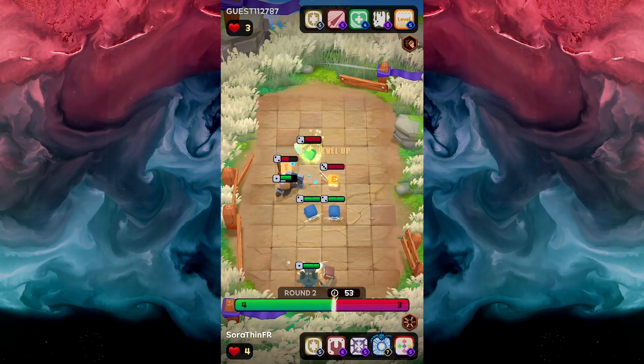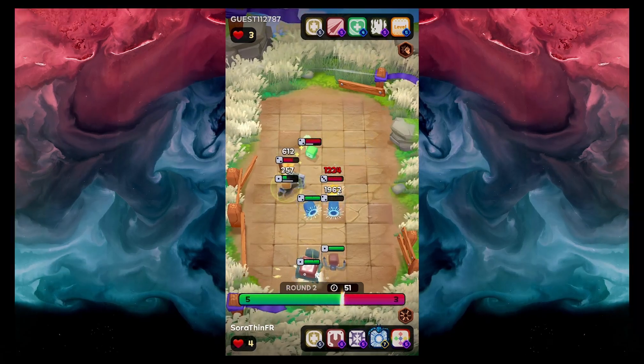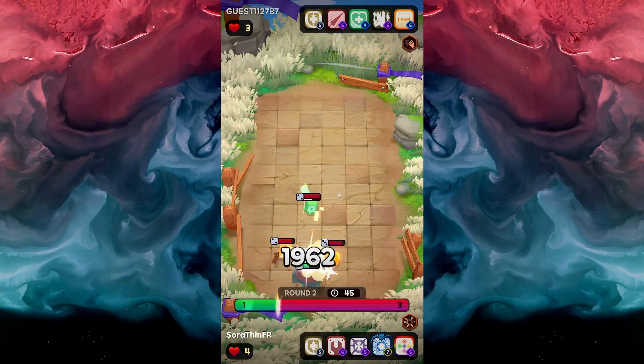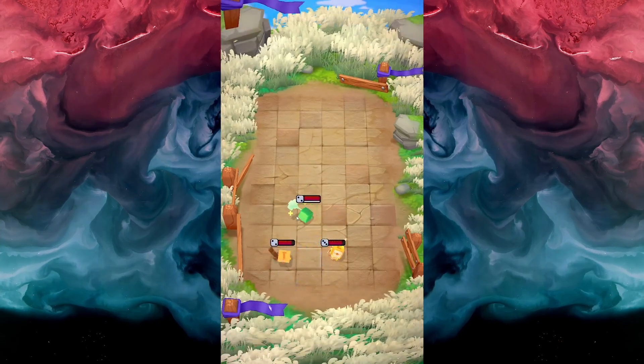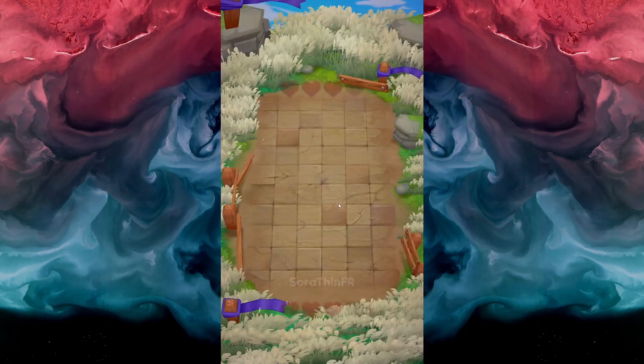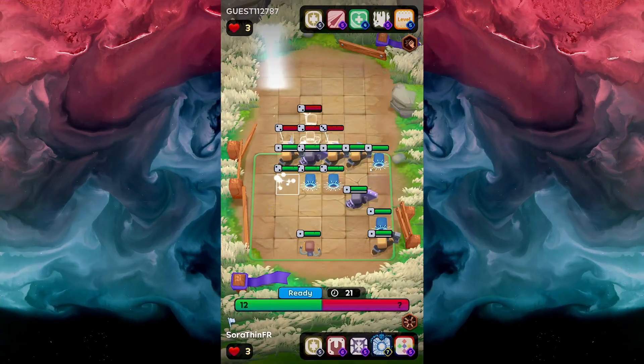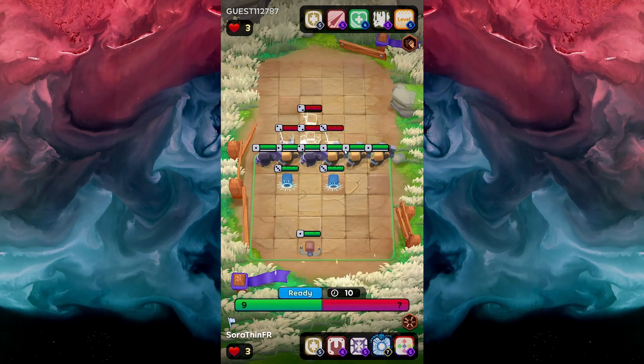Looks like the level-up dice did level up twice — that's not good. Uh-oh, oh my goodness. So the level-up dice and heal dice combo seems to be what this guy's going for. But look at all these transcendence dice we just got, holy moly. We need to be stronger up against these level-up dice so that it can't level up anymore.